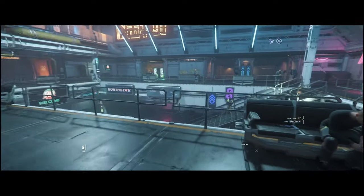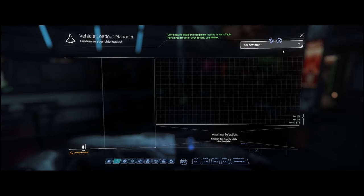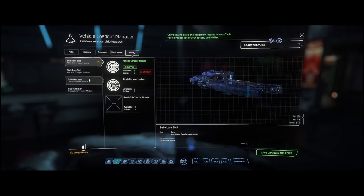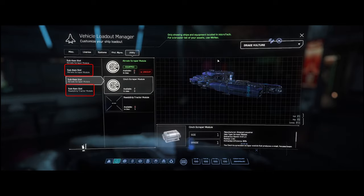The first action was to go back and switch the tractor beam at Port Tressler and buy an extra upgrade module. The upgrade costs 1,250 aUEC and you can buy it in different places. I decided on the following new setup for my Vulture: the first setup is with two upgrade modules for the left and right salvage heads, and the second setup is with one upgrade module for the right salvage head and the tractor beam for the left salvage head.